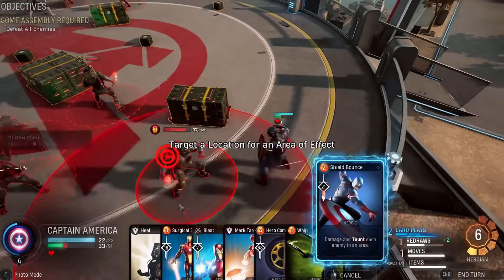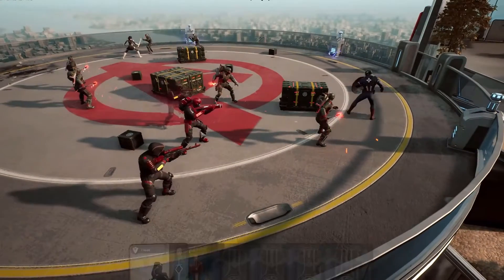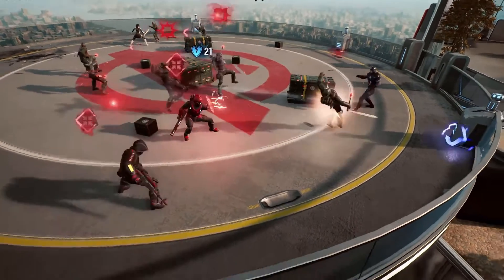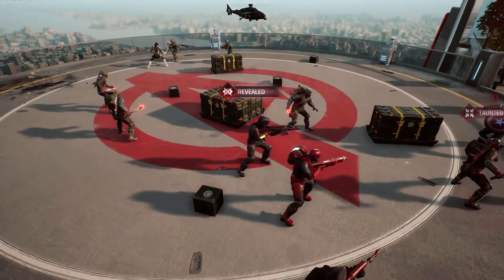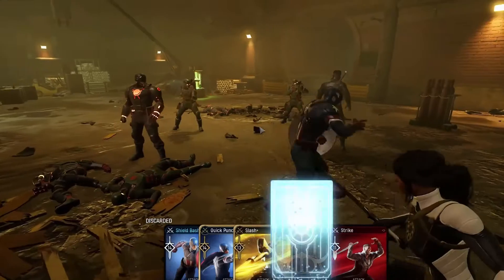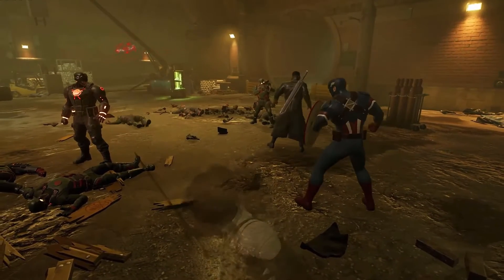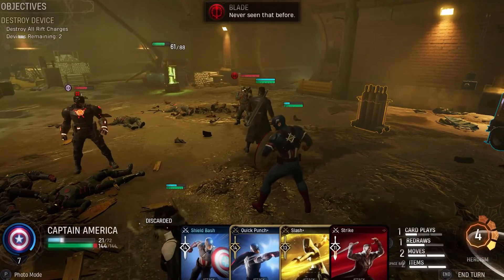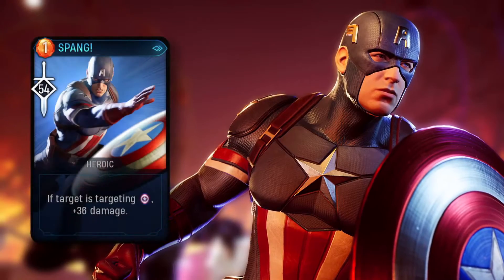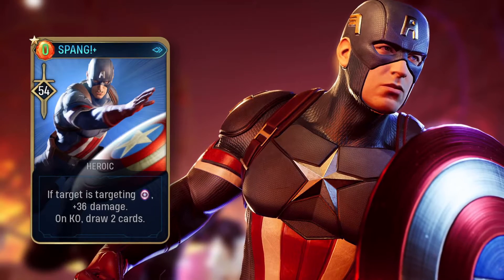Until now, we've only covered basic attacks and skills — let's talk some heroics. Heroics are the most devastating cards in your arsenal, and most of the combat planning should revolve around building heroism to play these. Named after the sound effects his shield makes on impact, Spang does heaps of damage to enemies that are targeting Captain America directly. If you invest in upgrading Spang, you'll be able to encourage card drawing and a reduced heroism cost.